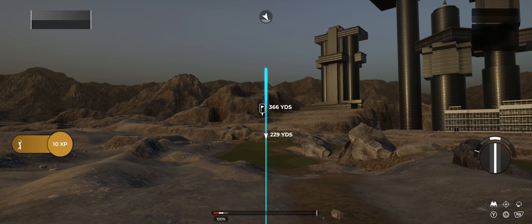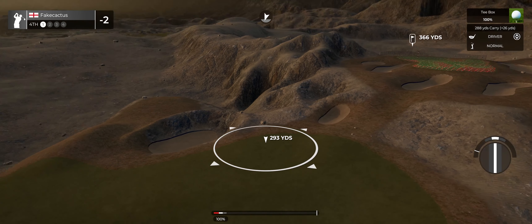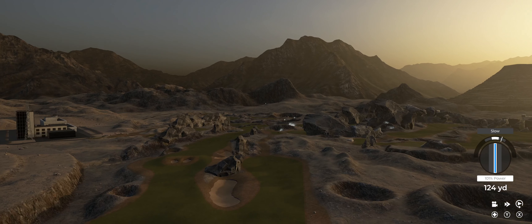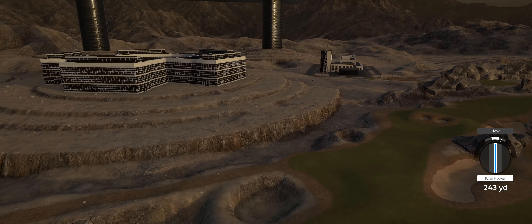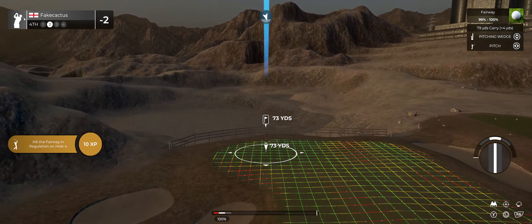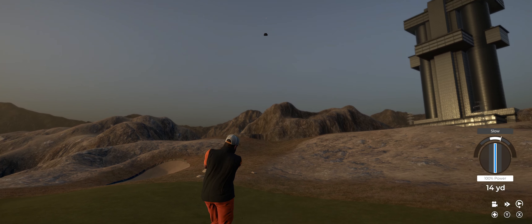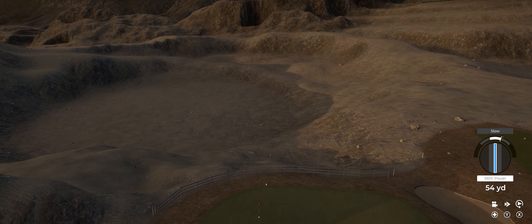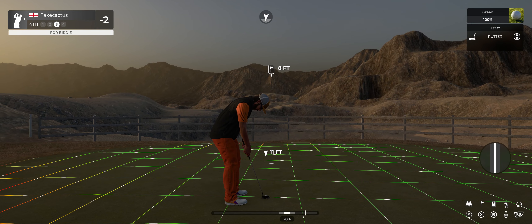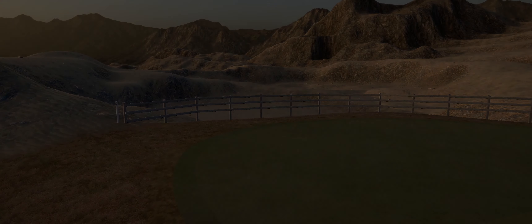You're two under par for the round — let's see how things go here on the fourth. I think you're going to wind up in the fairway off the tee. Heading for the green — nice shot into this green, good work. Could be a birdie on the scorecard if you drop this. Good stuff, and after that one you're three under.